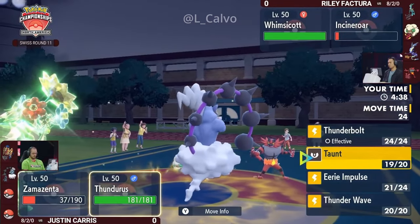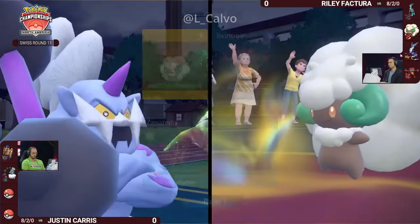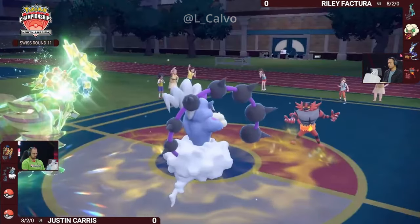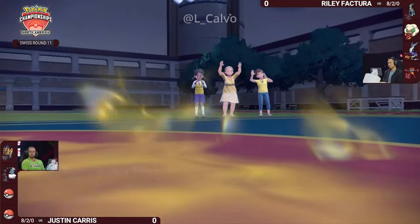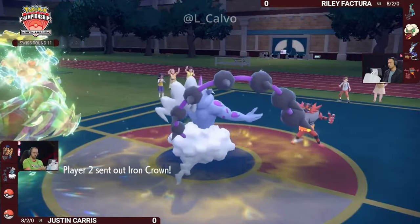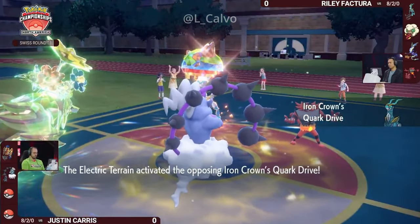So this Zamazenta is no longer in a position where it's free to go for any attack it might want. Based on how either of them are trained, it's still very possible that Zamazenta outspeeds this Incineroar. We saw the Moon Blast do very little damage before, so if Incineroar is faster than Zamazenta, Riley's in a great spot — if not, then Justin basically has to pick what gets knocked out. The Whimsicott's going to leave the field with its Focus Sash intact.